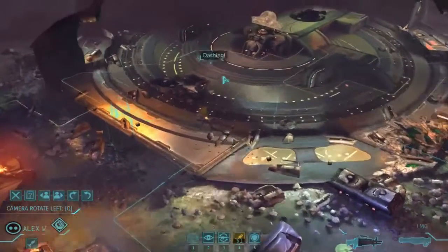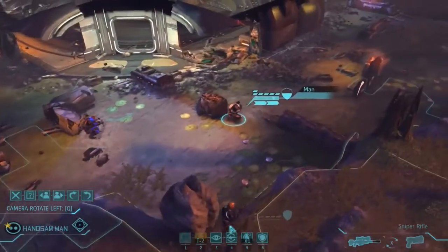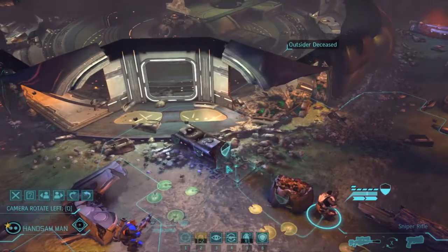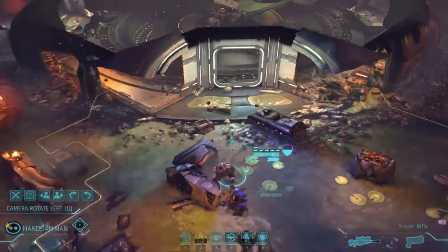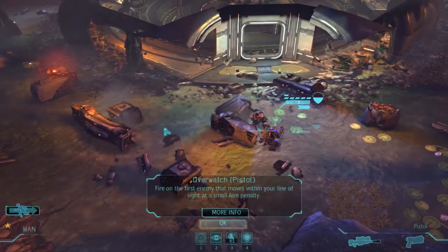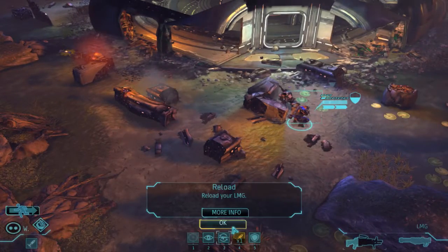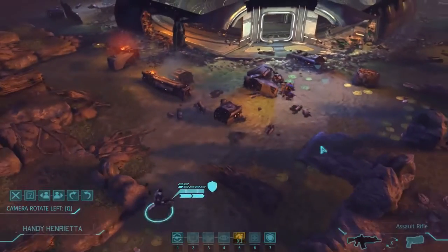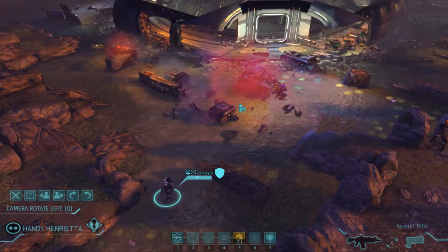I think there's just the one alien left in the back corner. We have two people at one health which I don't really like, so our snipers are going to have to be more aggressive. Let's get in half cover, switch to pistol, and overwatch. Let's do a reload. Let's use a smoke grenade — keep them absolutely safe. She's behind full cover and pretty far back so she should be fine.